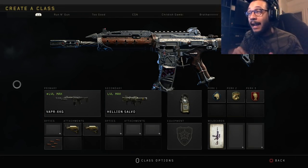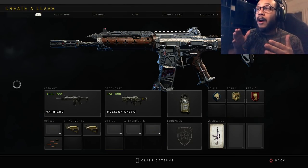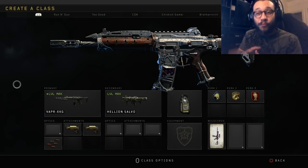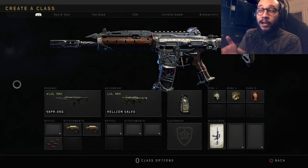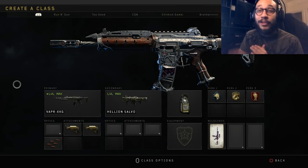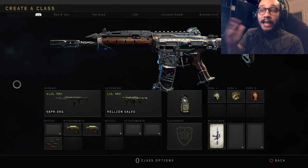I want to talk about one of my favorite class setups for the Vapor XKG, something I highly recommend you guys try. You usually see me run this class setup whenever I'm doing a live stream, and the main reason I run it is honestly because it brings back the drop shot. The drop shot in Black Ops 4 is extremely deadly, folks.